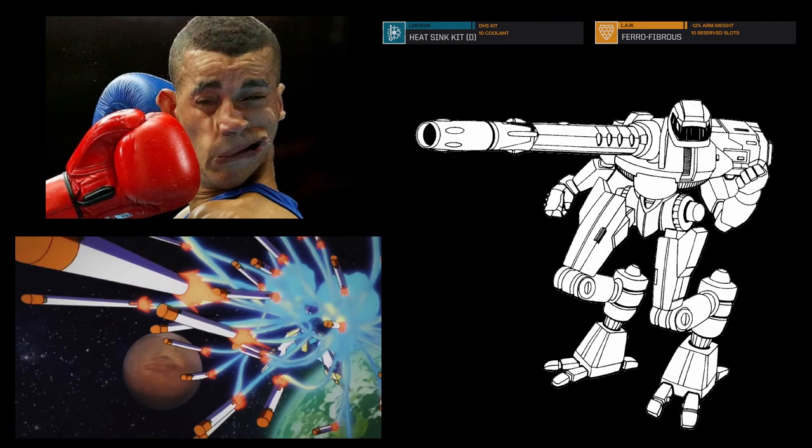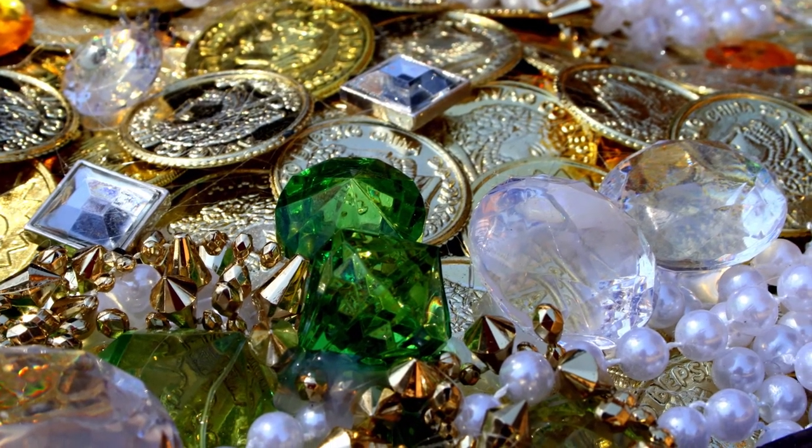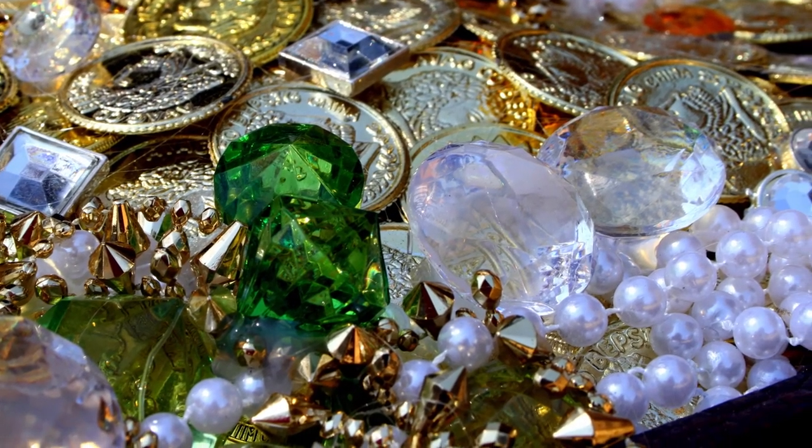By this point, your weapons are connecting with your enemies' faces, and you've managed to get a handful of level 2 technologies, like double sink kits or ferrofibrous armor. Perhaps you've found your first 20-rack or gauss rifle, but the struggle is real in fitting the blasted thing onto a mech. You might want to move up in mission difficulty to score those epic weapons and gear, without being shredded like a mannequin in a chipper.